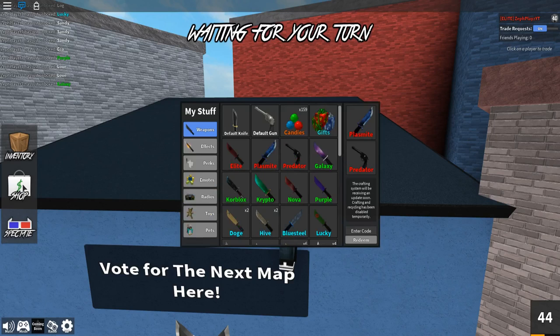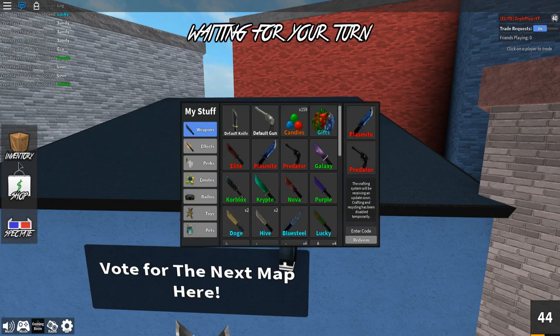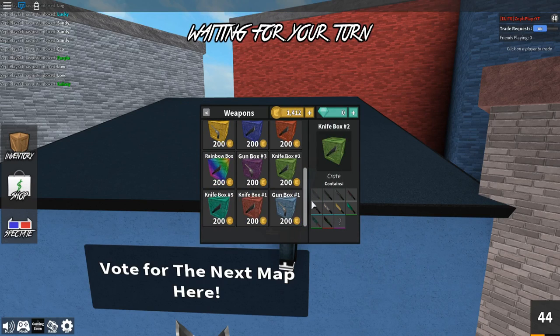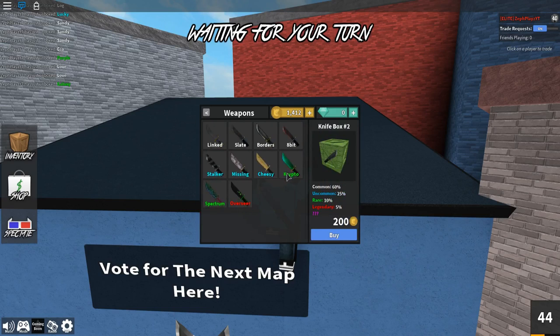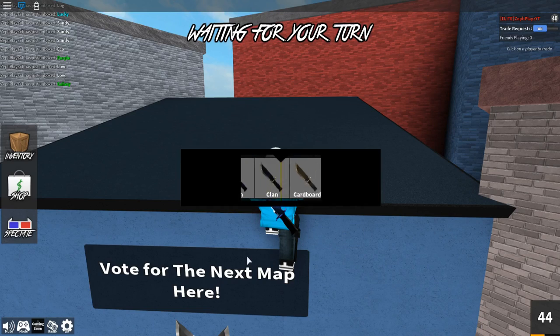I'm gonna keep the plasmite on — it matches my skin so well. We have 1,400 coins left so we have to be a little more wise. I got the crypto on knife box two, which was pretty cool. Gum box three — we gotta go for the ones we have the most luck with. Actually I had like absolutely no luck on the one that keeps getting me sandy.